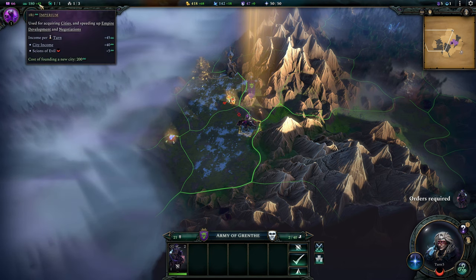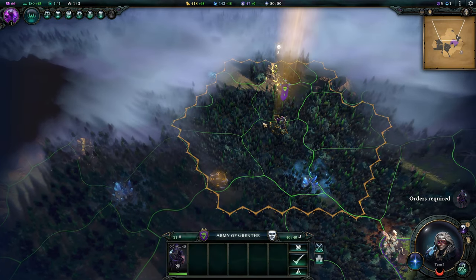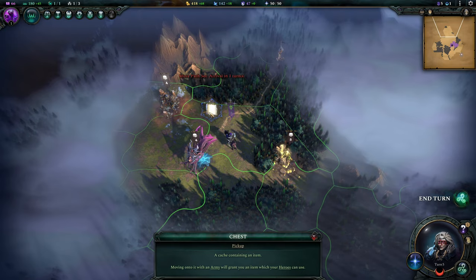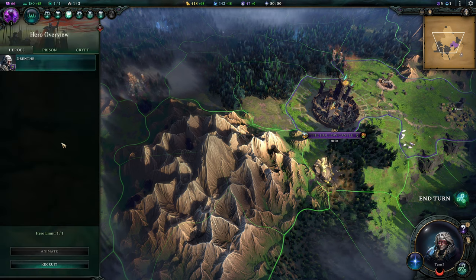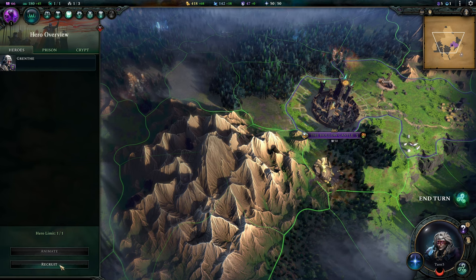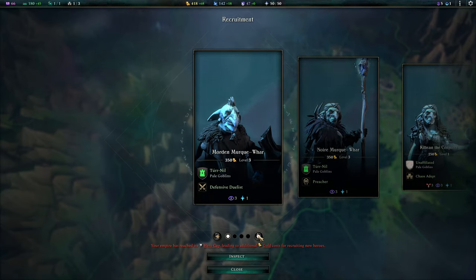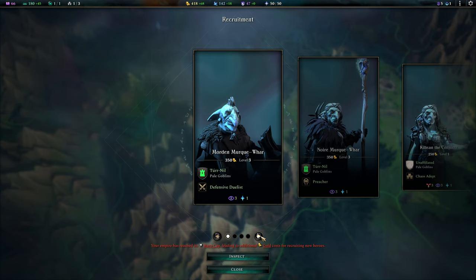We're getting plus five from Scions of Evil. There's some food and mana here — amazing. They also drastically changed hero recruiting. I can animate heroes now. Previously if you went over your hero cap — which is one hero per city you have — you just paid 30 gold per turn extra, which was basically nothing. But now you pay 30 extra gold per hero over the cap AND five imperium, so it's a massive change.